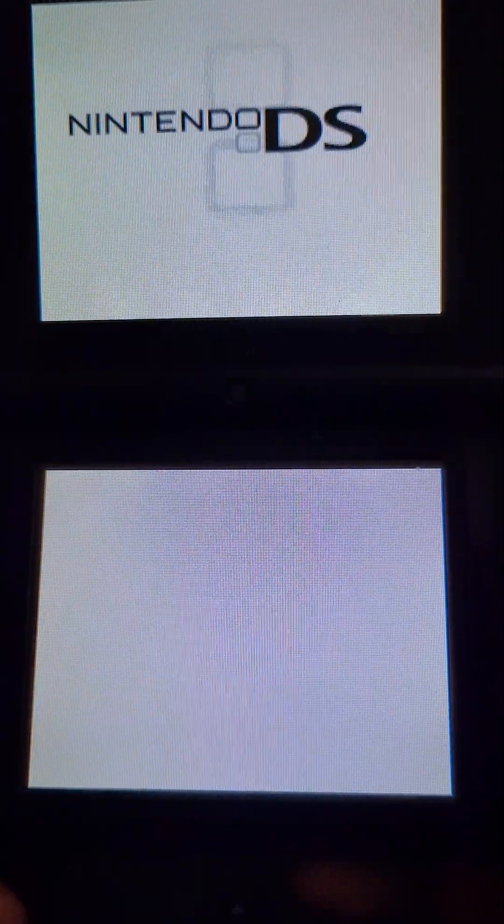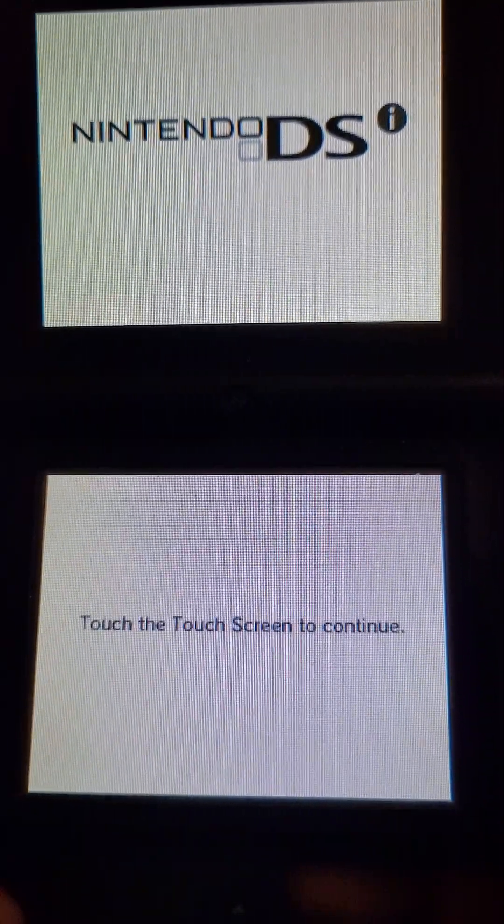So you turn off the DS, and then when you turn it back on, it should load twilight menu like so. And there you go, that's how you do it.